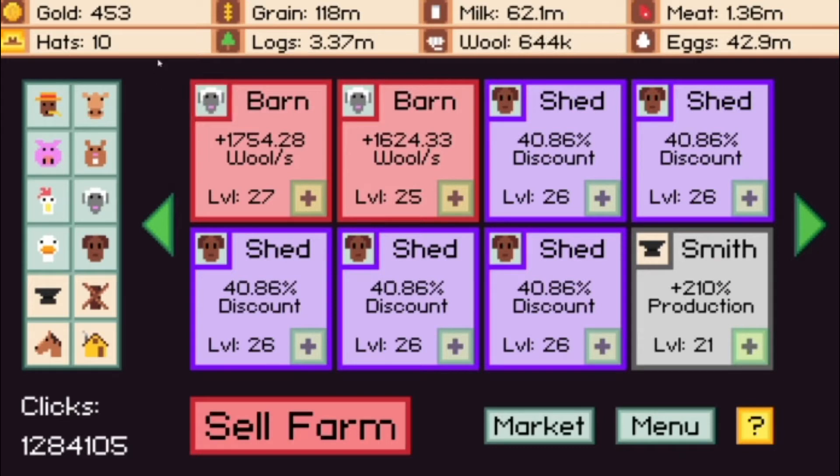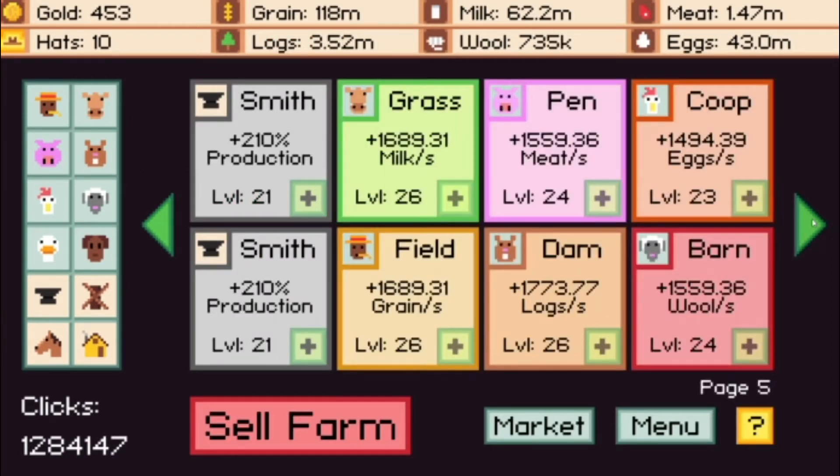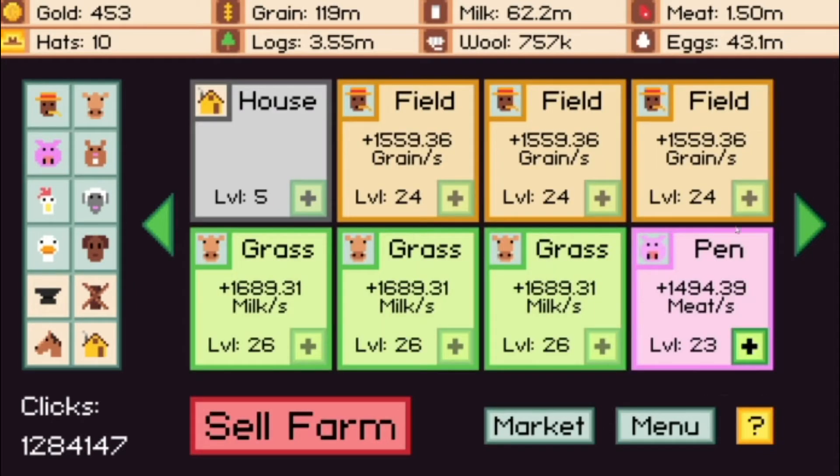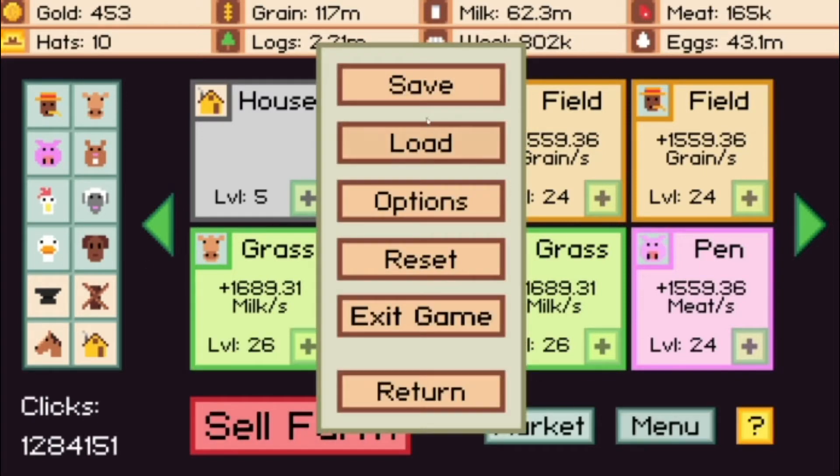We're pretty much building a farm here. We have our basic resources such as logs, grain, milk, all that. We build it up by getting more critters. We've got our farm hand and we've got a beaver as well that'll get us logs. Full disclosure, I did spend $40 on this already to get extra plots. But I will show you what it's like when you first start out.